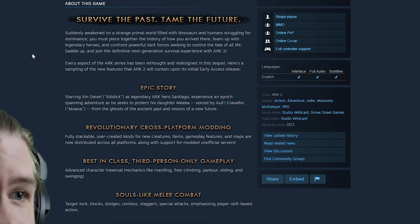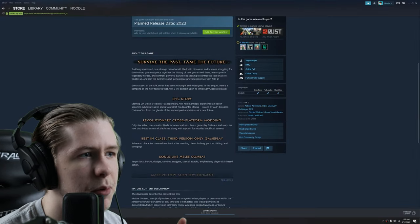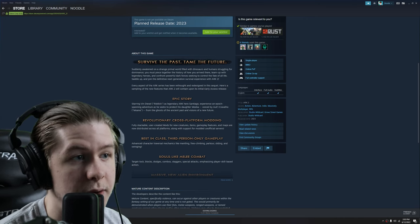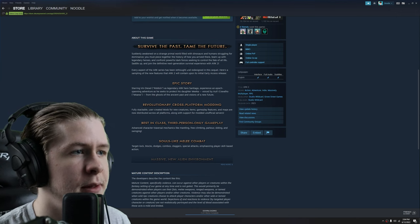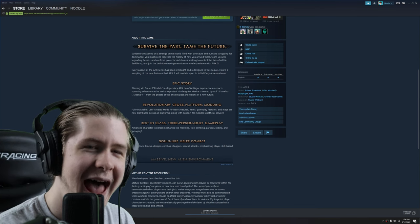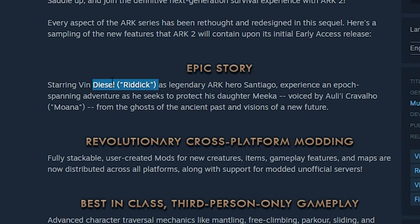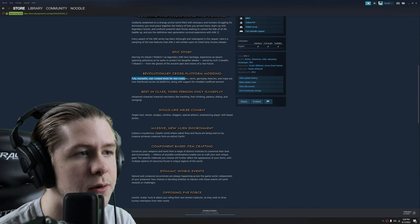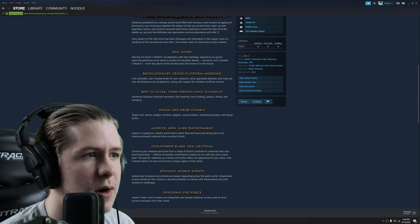The Steam page reads: "Suddenly awakened on a strange primal world filled with dinosaurs and humans struggling for dominance, you must piece together the history of how you arrived there. Team up with legendary heroes and confront powerful dark forces seeking to control the fate of all life." They're doing early access again. Features listed include: Epic Story — starring Vin Diesel as legendary Arkyro Santiago, experiencing an epoch-spanning adventure as he seeks to protect his daughter Mika from the ghosts of the ancient past and visions of a new future. Revolutionary cross-platform modding — fully stackable user-created mods for new creatures, items, gameplay features, and maps across all platforms, including consoles.